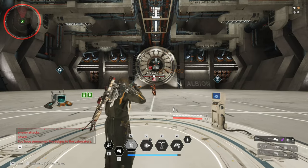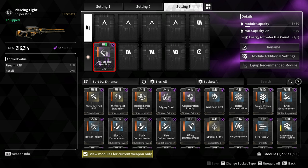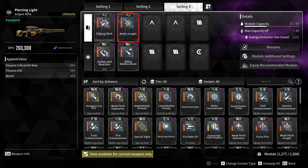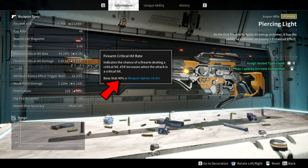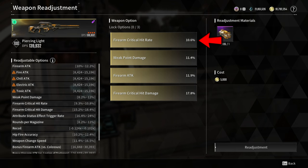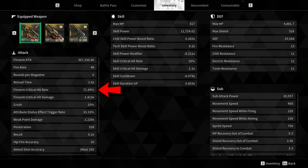For the modules, let's start with Action and Reaction and Rifling Reinforcement, increasing Firearm Attack by 93%. For the Critical Hit Rate modules, I'm using Edging Shot and Better Insight, increasing the Critical Hit Rate by 69%. The base Critical Hit Rate of this weapon is 40%. Adding the two modules increases it from 40% to 67%. If we include the Weapon Readjustment option, it gives a total Critical Hit Rate of 71.84%, which is decent.